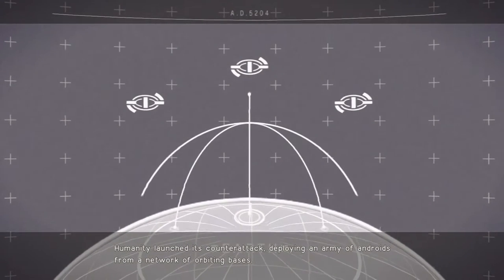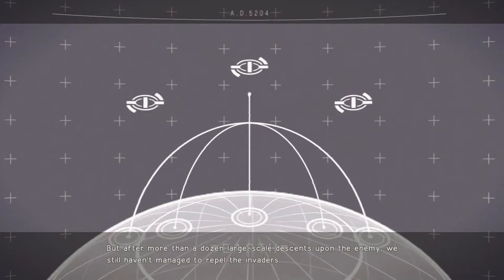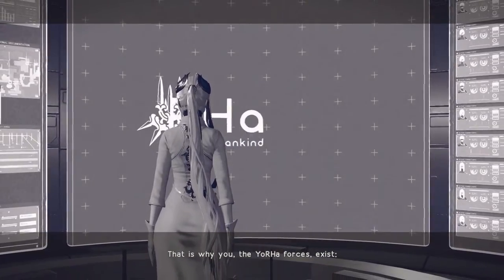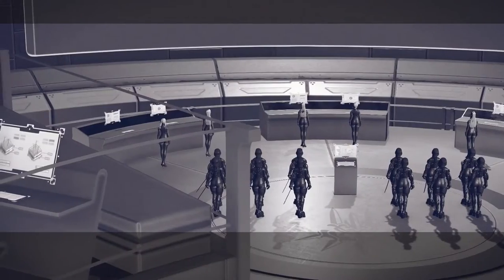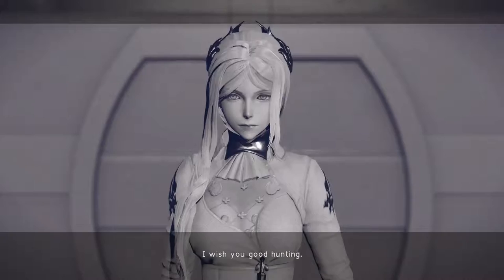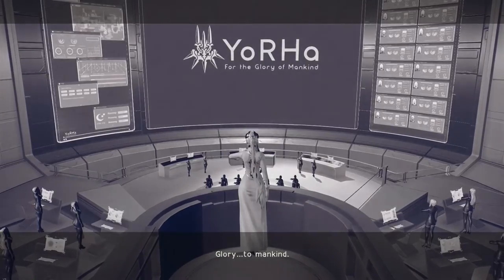'Humanity launched its counterattack, deploying an army of androids from a network of orbiting bases. But after more than a dozen large-scale descents upon the enemy, we still haven't managed to repel the invaders. That is why you, the YoRHa forces, exist — to break this stalemate once and for all. You are our ultimate weapon and you must put an end to this war. Understood, sir.' 'I wish you good hunting. Glory to mankind. Glory to mankind.' Are they all women? Well, 9S was a dude.